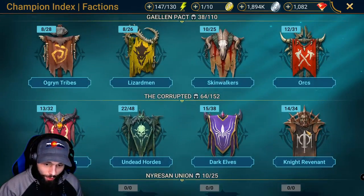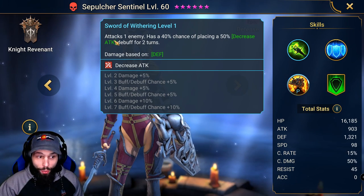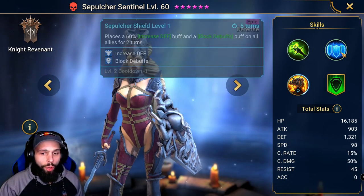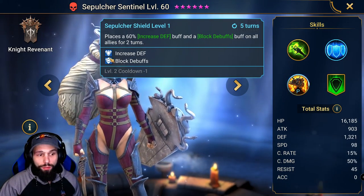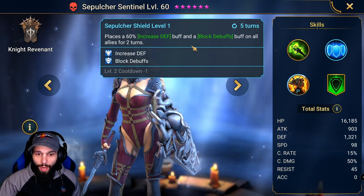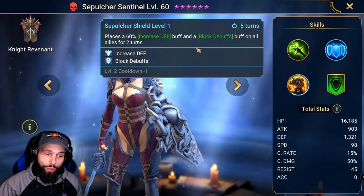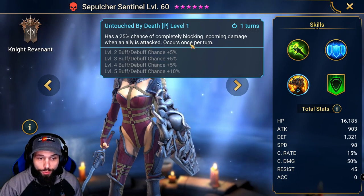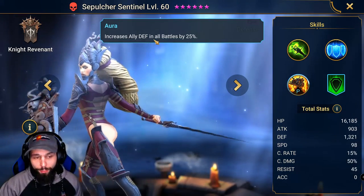Let's check out her abilities real quick just in case you're not familiar with Sentinel Sepulcher. On her A1, she attacks one enemy and has a 40% chance of placing a 50% decrease attack debuff for 2 turns. On her A2, she places a 60% increase defense buff and a block debuffs buff on all allies for 2 turns. It is on a 4-turn cooldown when you book it. Her passive has a 25% chance of completely blocking incoming damage when an ally is attacked — occurs once per turn. Her aura increases ally defense in all battles by 25%.